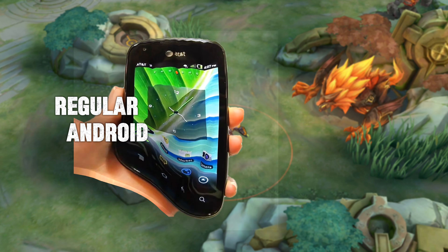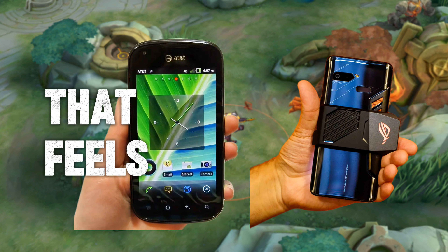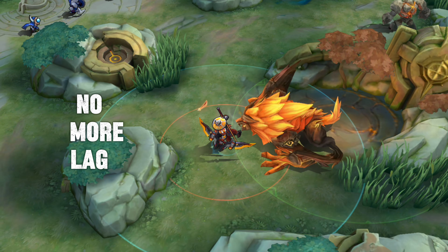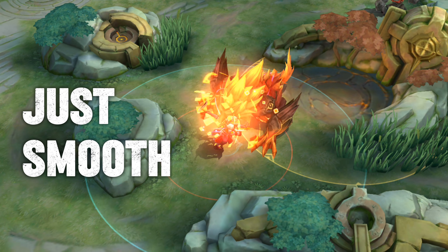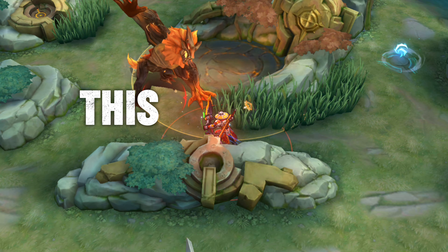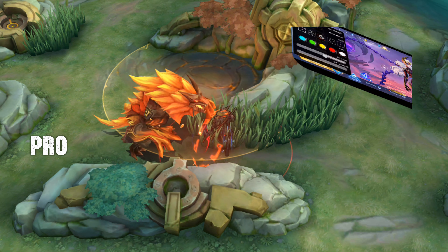Imagine turning your regular Android into a gaming beast that feels exactly like an ROG phone. No more lag, no more stutter, just smooth, high FPS gameplay every time you play. This is Ultimate Game Booster Pro Premium.